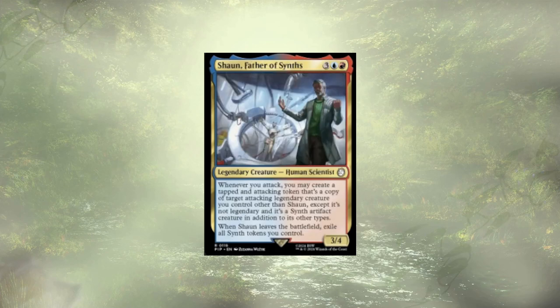Shaw and Father of Sense was actually a really rough cut for me. They're a 3/4 for 5. Whenever they attack, we get to create a tapped and attacking token that's a copy of another legendary creature we control — except the copy isn't legendary, and it's a synth in addition to its other types. Should Shaw leave, you exile all those synth tokens you control. I love creating extra tokens, and there are a couple legendary creatures in the deck that benefit from having extra copies. But I let Shaw go.